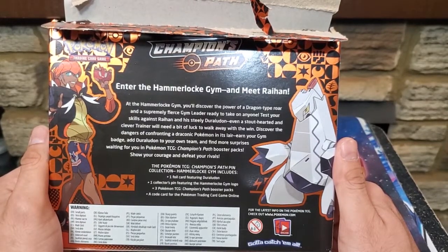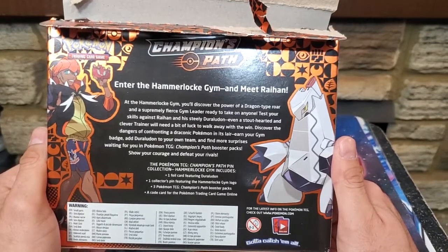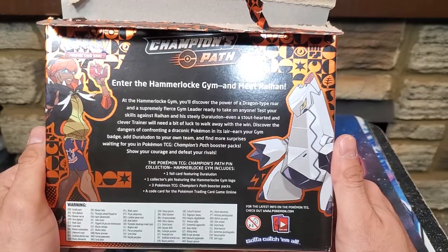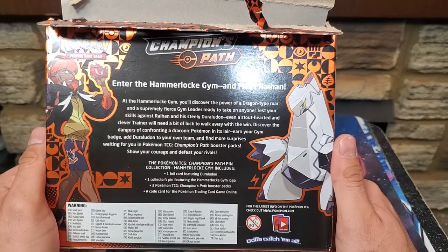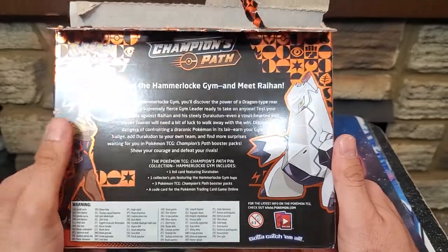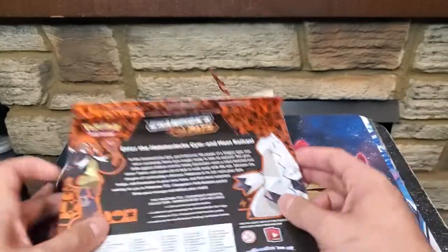Enter the Hammerlock Gym and meet Raihan. At the Hammerlock Gym you'll discover the power of a Dragon-type roar and a supremely fierce gym leader ready to take on anyone. Test your skills against Raihan and his steely Duraludon — even a stout-hearted and clever trainer will need a bit of luck to walk away with the win. Discover the dangers of confronting a draconic Pokemon in its lair, earn your gym badge, add Duraludon to your own team, and find more surprises in the Champions Path booster packs. Show your courage and defeat your rivals.